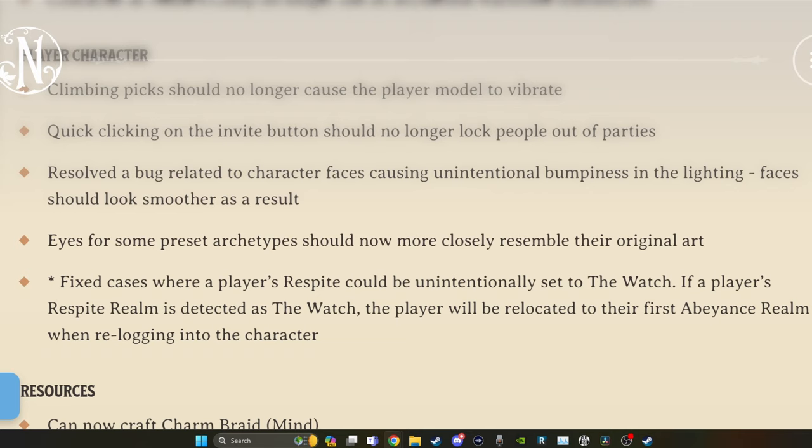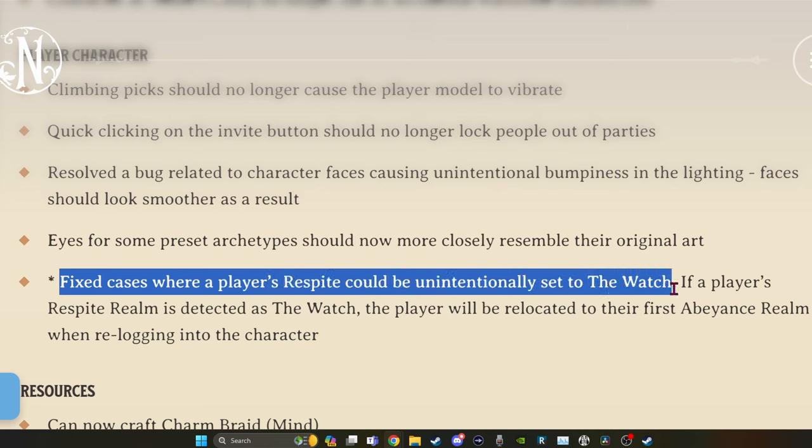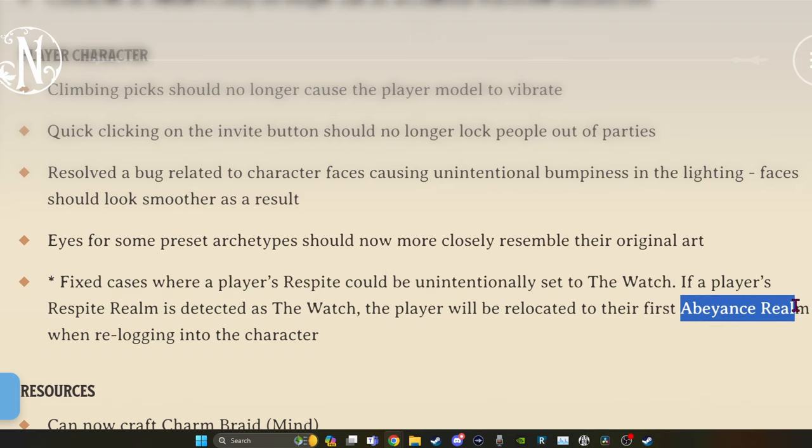I haven't seen that. Some of the eyes are fixed. And this seems like a good one - fix cases where a player's respite could be unintentionally set to the watch. If a player's respite realm is detected as the watch, the player will be relocated to their first abeyance realm. Resources - you can now craft the charm braid mind.